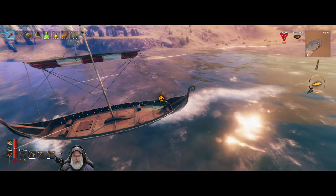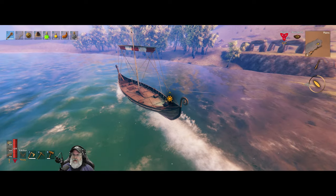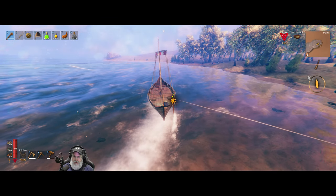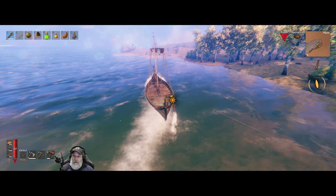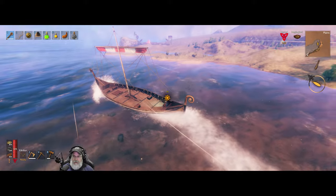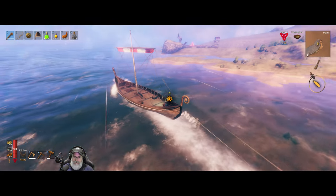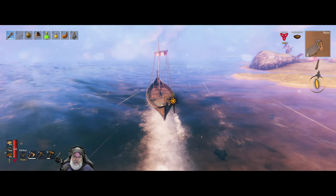That stone henge place — that's not Yagluth, is it? I don't think so, I think it's just a stone henge place. We're heading right towards Bonemass — we're getting close. The wind is in just about the worst possible direction it could be in right now. There's one of those big stone pillars — remember, we used to collapse those and just get a buttload of stone. It's a pretty big plains biome.